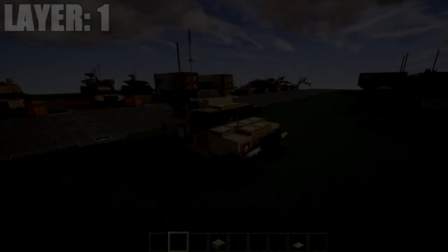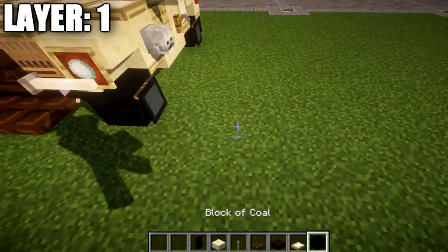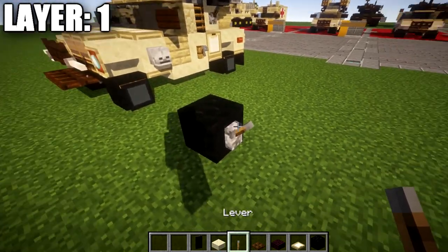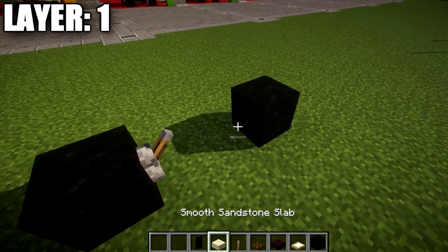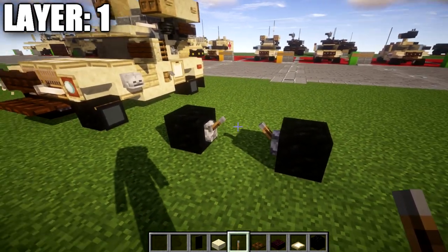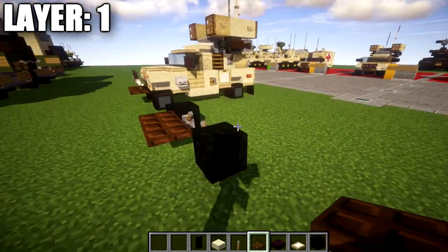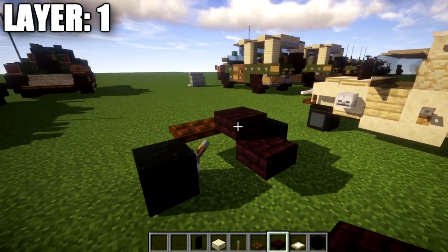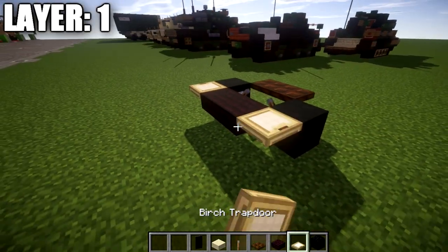Alright, let's move into layer number one. For layer one, we're going to place down a block of coal, followed by a lever coming off of it. We're going to skip two spaces from this block of coal and place down a second one with a lever coming off it for the front. Then we'll place down a dark oak trapdoor coming off those two levers, and going back from it, we'll take our nether brick slabs and place down a row of two nether brick top slabs, followed by a birchwood trapdoor on both sides.